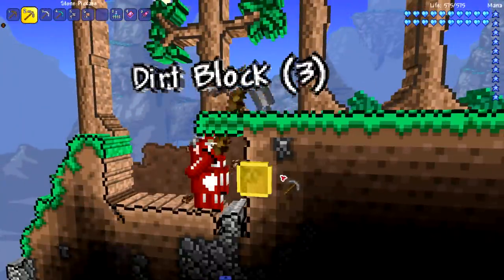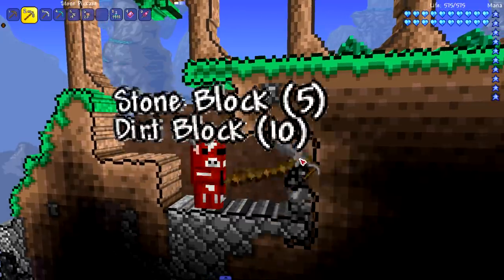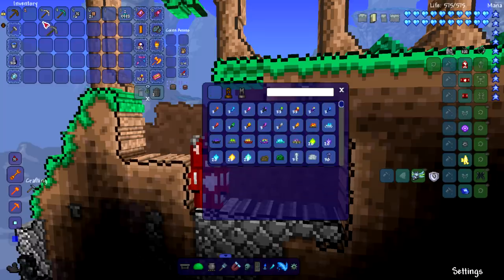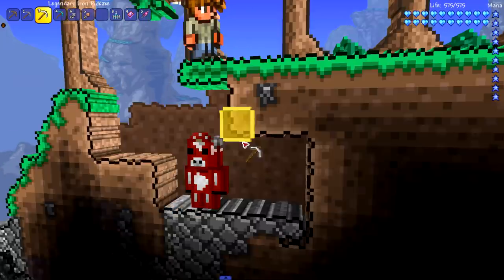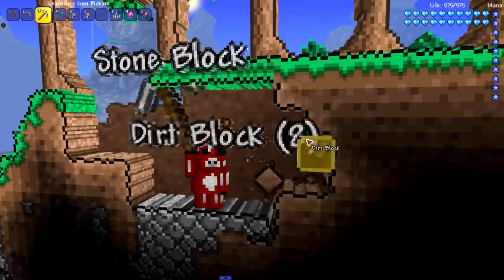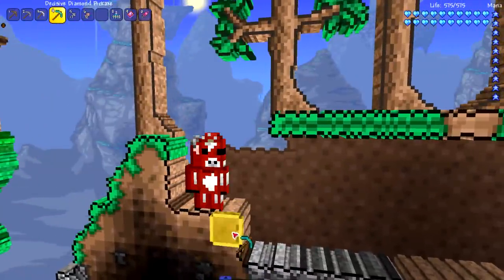Moving on to the stone pickaxe — let's make a little area to burrow into. This is also pretty fast, might be faster than an iron pickaxe. We can look at the power: 40 power across these. I'm assuming they all craft into each other — yeah, they all craft into each other, except for the diamond one unless you're playing modded Minecraft. The iron one does decent damage on an enemy, and it has a legendary reforge which is beautiful.